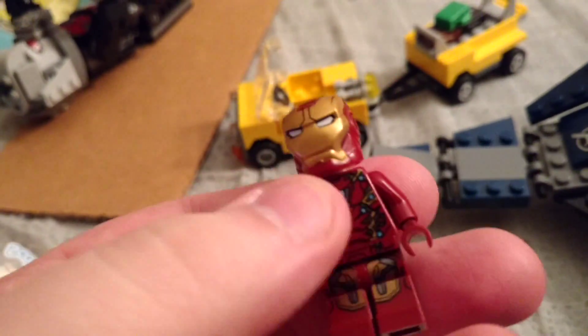Next we'll go with the tower. It's all put together. You got a little no-entry gate here and some little crates. There might be some little Easter eggs on the crates too. This one says Stark Industries Priority — an Iron Man reference, obviously. This one's AIM, which was in Iron Man 3.